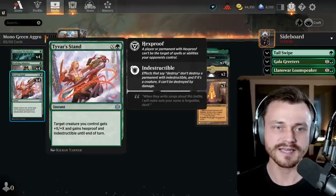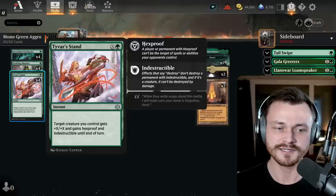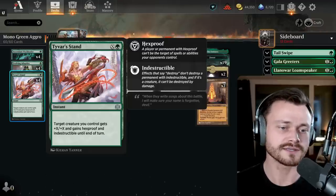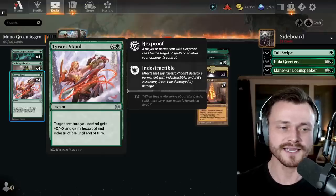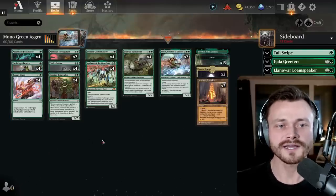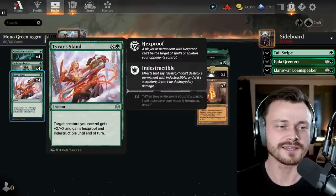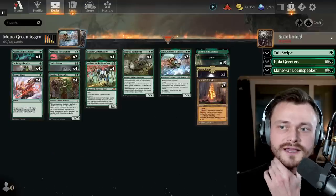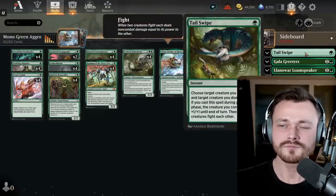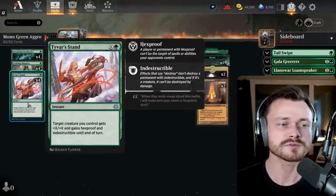We also have access to Tyvar's Stand — pay X and a green for an instant: target creature you control gets +X/+X and gains Hexproof and Indestructible until end of turn. Pretty cheap save-your-creature card. You can pay a single green to get something Hexproof and Indestructible, but the +X/+X adds versatility. We have a lot of trample in the deck, so there are sneaky ways to pump something and sneak through for victory. I don't know if it's a 4-of; maybe 4 Tail Swipes and 2 Tyvar's Stand, dropping some Pack Leaders, but we're trying out 4 today.